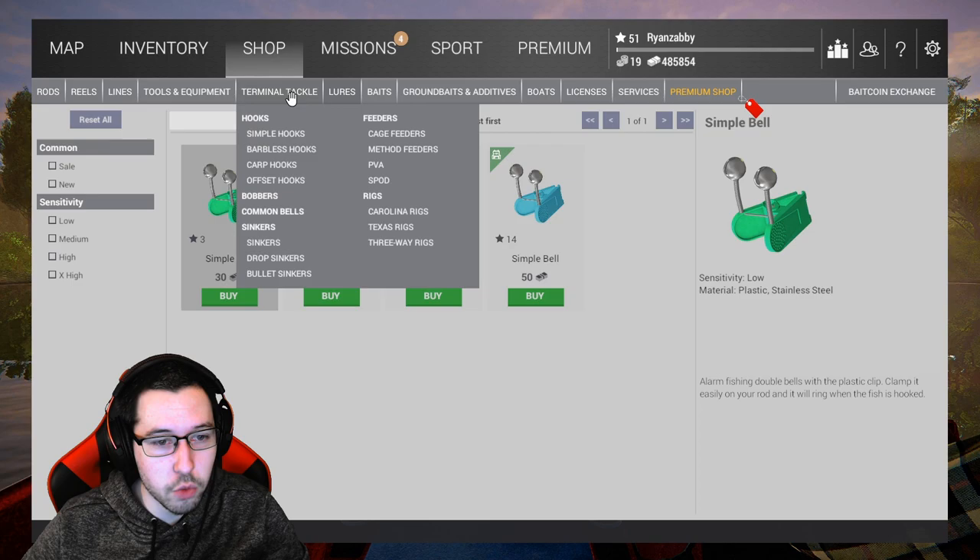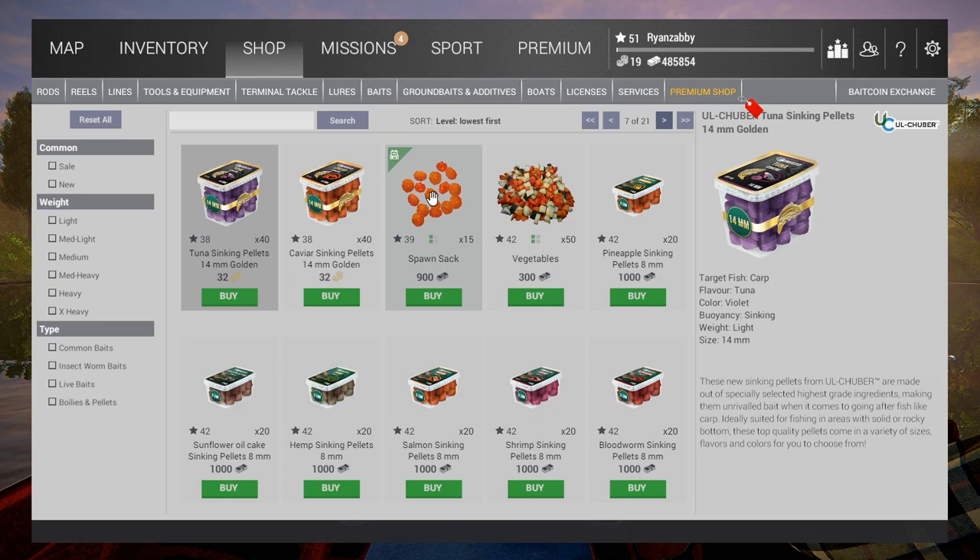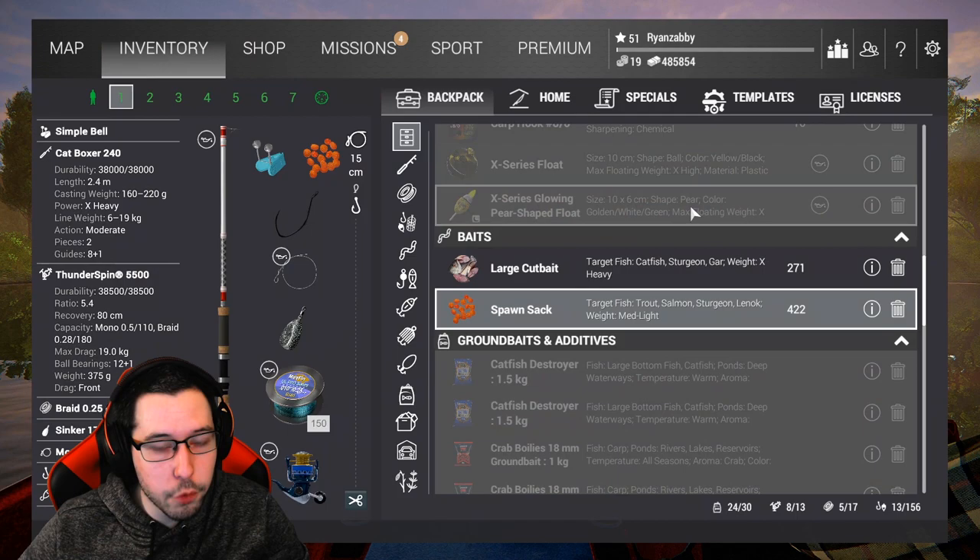Other than that, you might need some simple bells — more common bells if you don't have any. You're going to need some sinkers. Basically, this is the setup: Cat Boxer, Thunder Spin, the braid line, a 175 gram sinker, the mono leader, the 4-0 barbless hook, and then spawn sack, which you unlock at level 39. You're going to want to throw that on there. That's basically your setup for the whole time going throughout this.